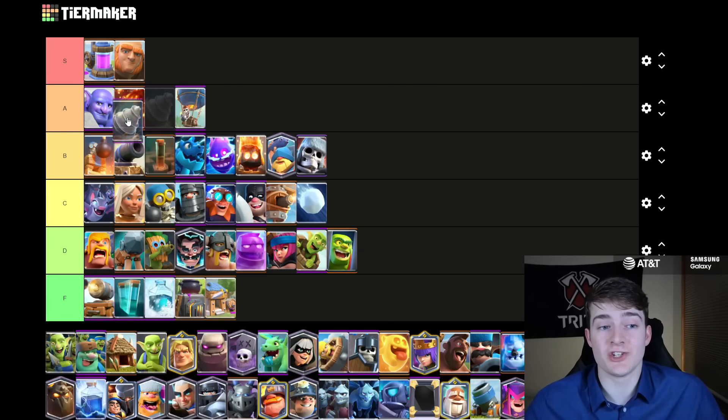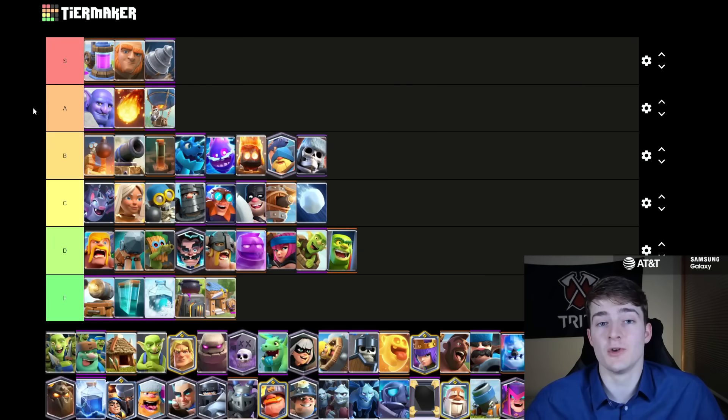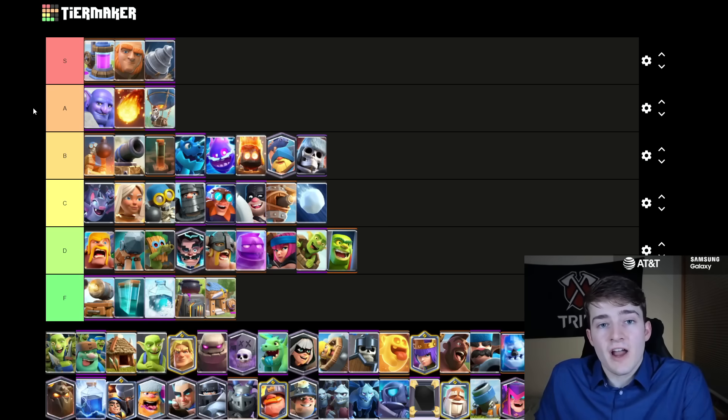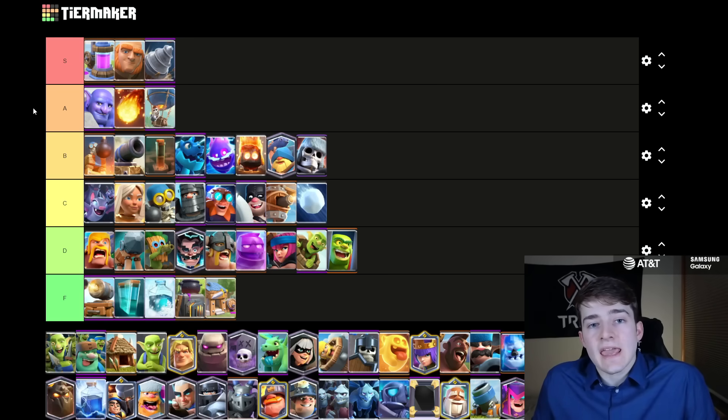The Goblin Drill without a doubt is joining the Giant in S tier — for sure one of the most broken win conditions in the game. Ever since it got that rework, we've all realized it has been insanely strong. There's so many different evolutions you can use with it: a lot of people prefer the Evolved Bomber, but you could run Evolved Knight, Evo Skellies, Evolved Tesla, Evolved Firecracker. You could use it with Poison or Fireball — you can just mix and match so many different cards with it. It is one of the most versatile win conditions in the whole game, and with it being so strong, it is no wonder why it is absolutely busted right now.